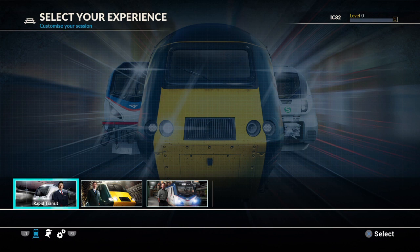Wow, this is amazing. Look at this - select your experience. None... crashed... killed many people - that's my experience. Rapid Transit, Great Western Express, or NEC New York. Oh my gosh. Let's go for the GWR, let's go for the Great Western. I can see a picture of a HST. I also noticed it says level zero up in the top right corner - I imagine it'll probably stay at that to be honest.